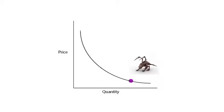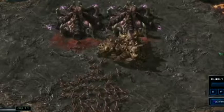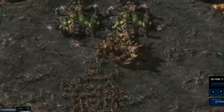The Ultralisk belongs on the other side of the curve, where price is high but quantity is low. Of course, a combination of these units can be created with the same resources. However, using resources to create one means fewer resources available to create the other. There is a trade-off between producing each type of unit, whether it's a Zergling or an Ultralisk.